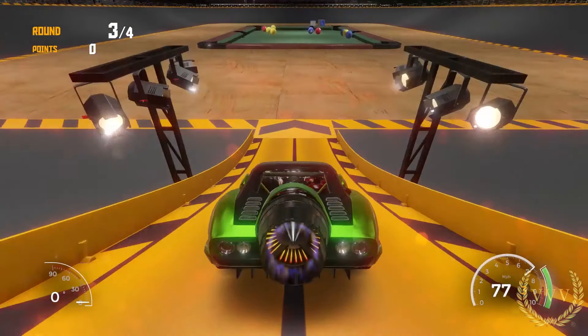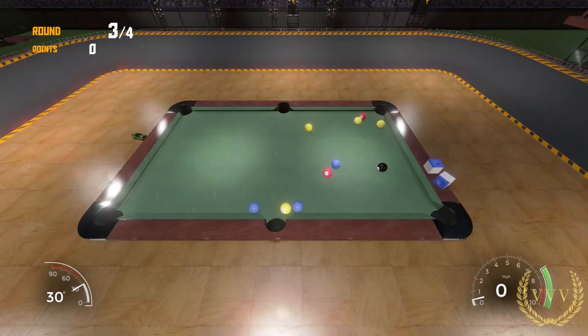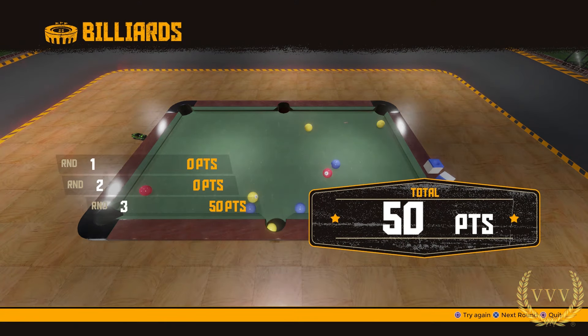Only two attempts to go. Aiming for this cluster of balls, trying to knock one ball onto the other, but again failing. Not looking good — zero points so far. But wait, that yellow ball looks like it's going to fall in the pocket... and there it goes: 50 points.